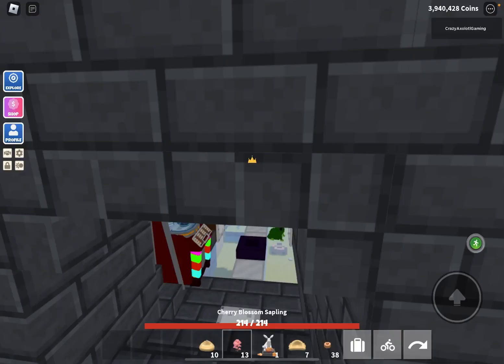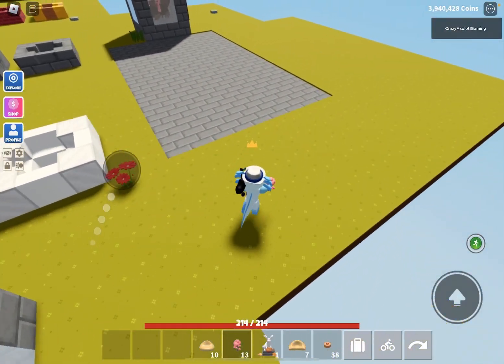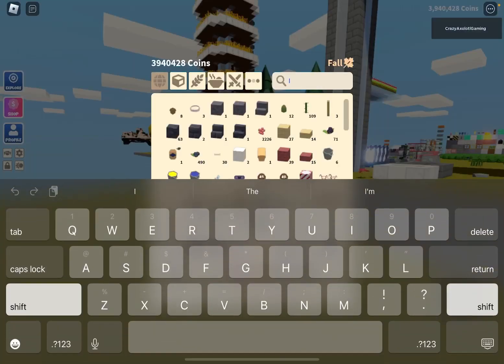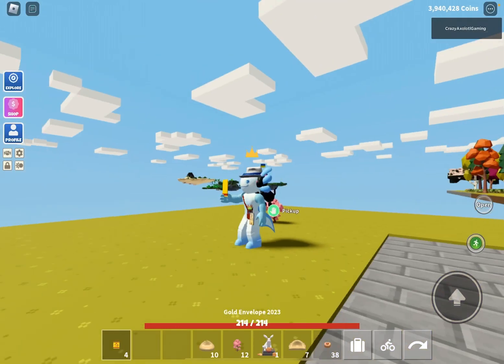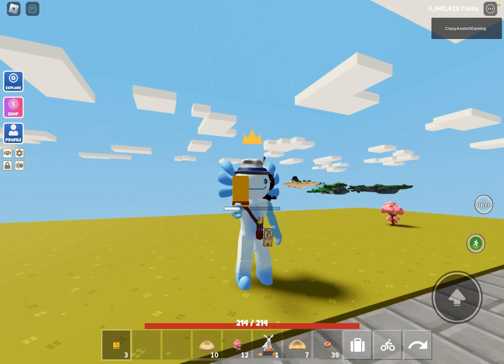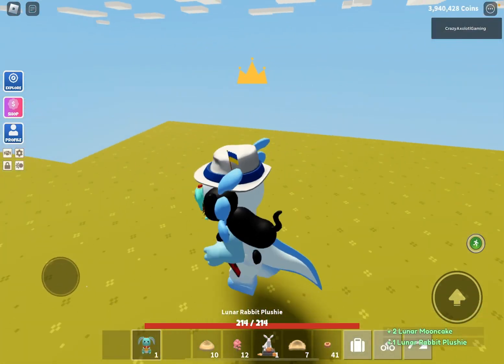I'll just have an area for cherry blossom saplings. While I'm opening more, I do have some gold envelopes. That looks super cool! I have no idea what is in these - I've never opened any of them. I got a lunar mooncake. I'm guessing they just have better luck, so we should get good stuff. Oh, the lunar rabbit plushie - I don't have this!